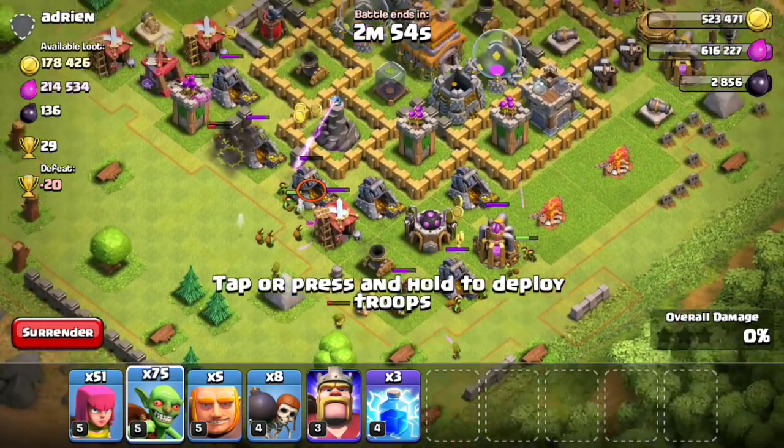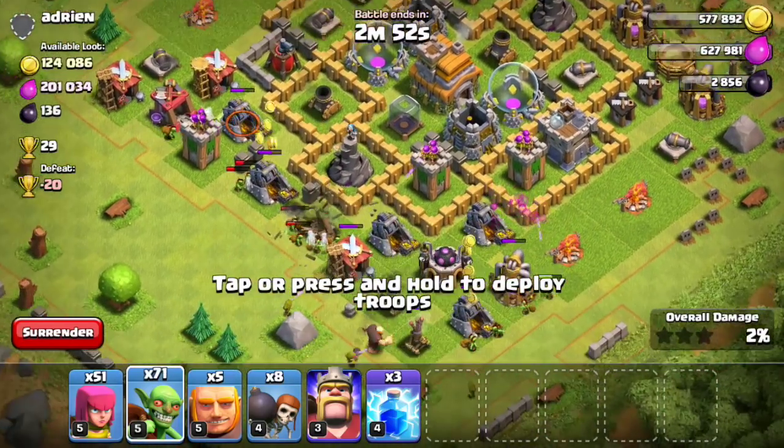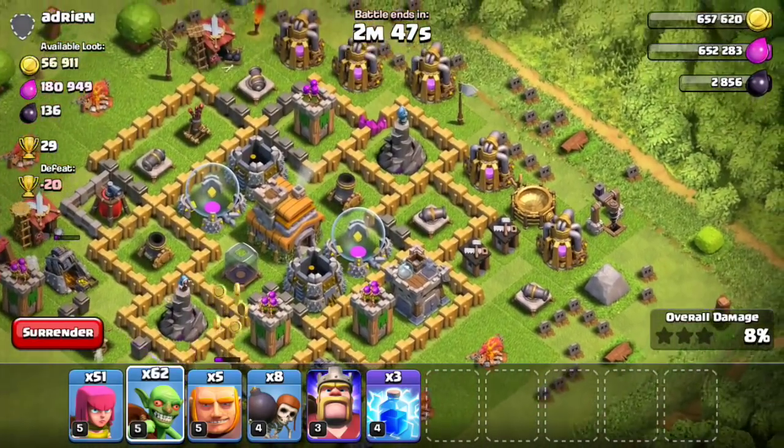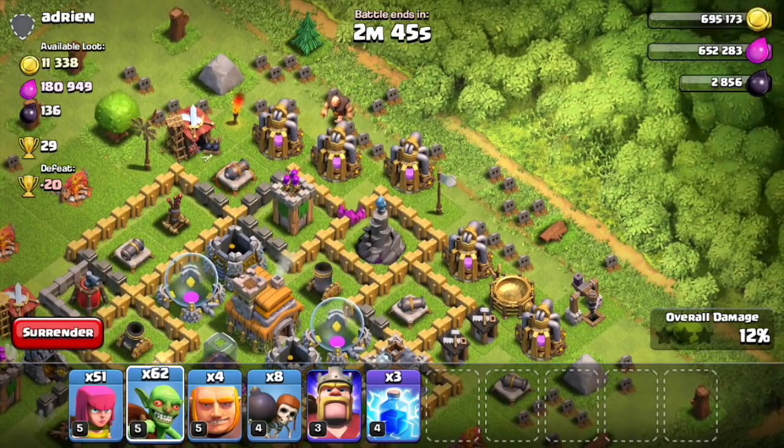The only thing I have left to upgrade is my wall breakers, but I'm not really too worried about those guys. I don't have to use them too much inside of my raids. Anyways, let's just go ahead and attack some bases and see if we can steal a pretty good amount of resources today.